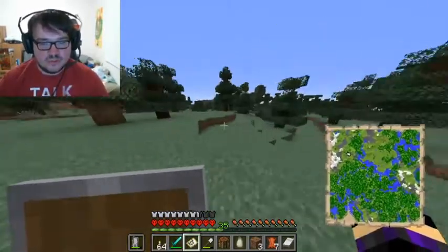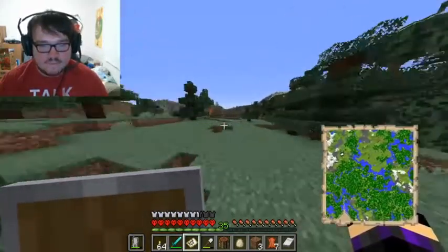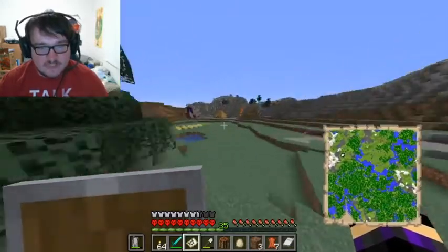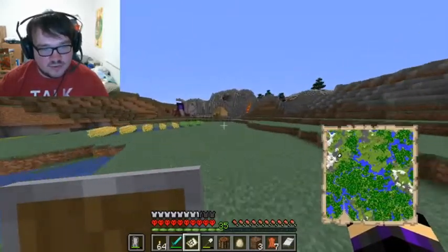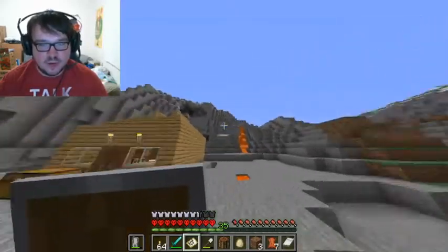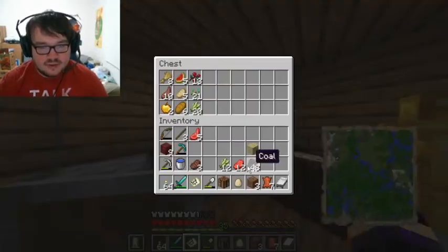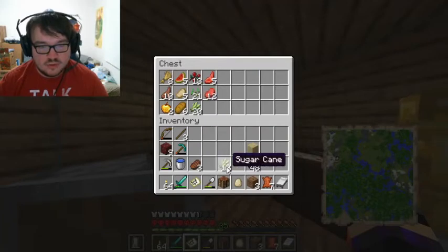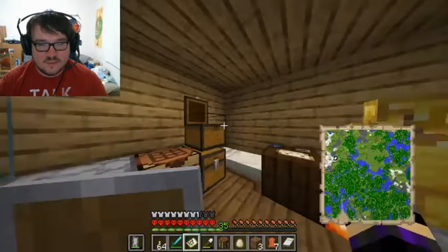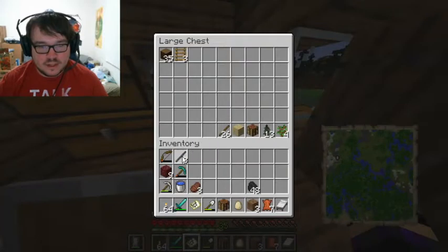I also want to do more streaming stuff — like take stream clips or VODs and make YouTube videos out of them, some good stuff that happened in the stream. Just turn that into a video, it'd be kind of a cool thing to do. So we're gonna go explore out that way, but I want to dump my stuff — my food. Let's cook up the mutton, actually. Mutton would be good.